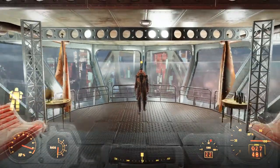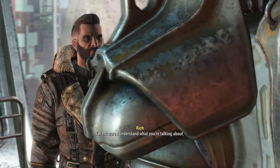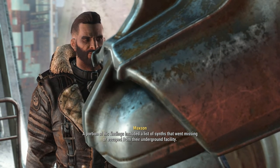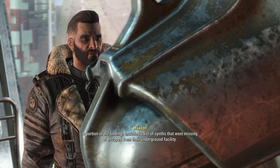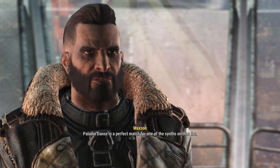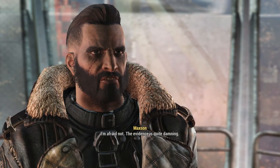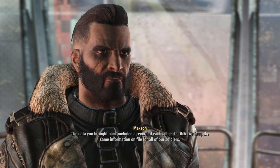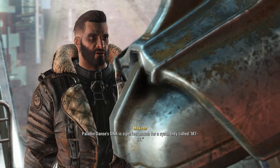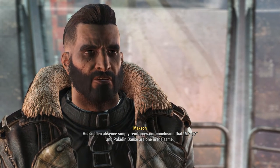Alright, Elder Maxson — let's talk. What mission do you have for me now? I'm not sure I understand what you're talking about. I find your ignorance awfully convenient. Proctor Quinlan completed the decryption of the data you retrieved from the Institute. A portion of his findings included a list of synths that went missing or escaped from their underground facility. After careful analysis, we've discovered something unprecedented: Paladin Dance is a perfect match for one of the synths on that list. That's impossible. I'm afraid not — the evidence is quite damning. The data you brought back included a record of each subject's DNA. Paladin Dance's DNA is a perfect match for a synth they called M7-97. To make matters worse, he's gone AWOL — disappeared without a trace. His sudden absence simply reinforces our conclusion.